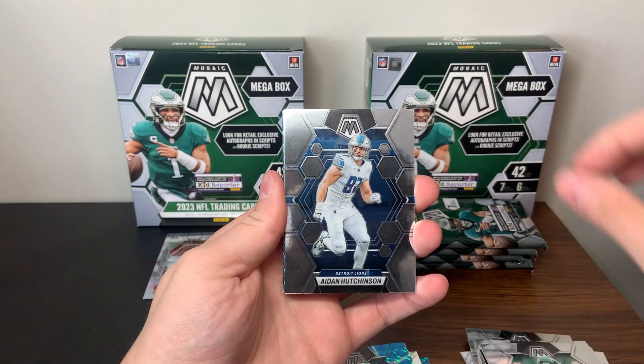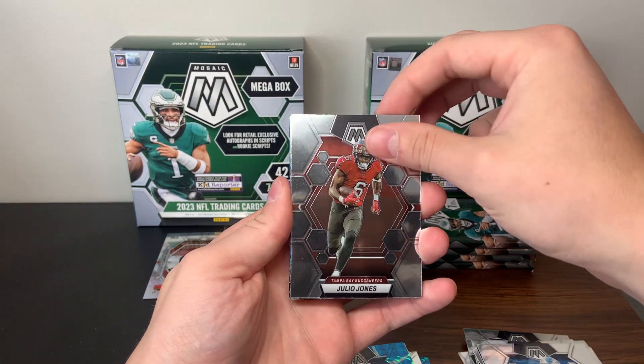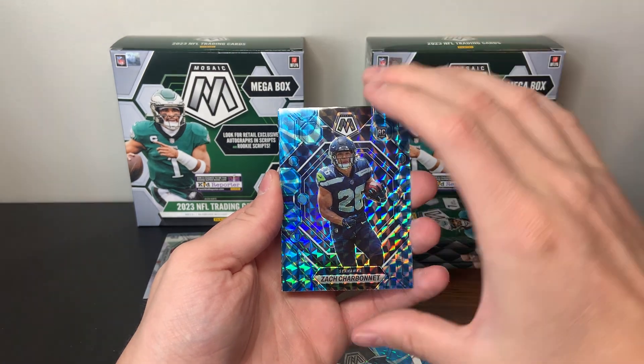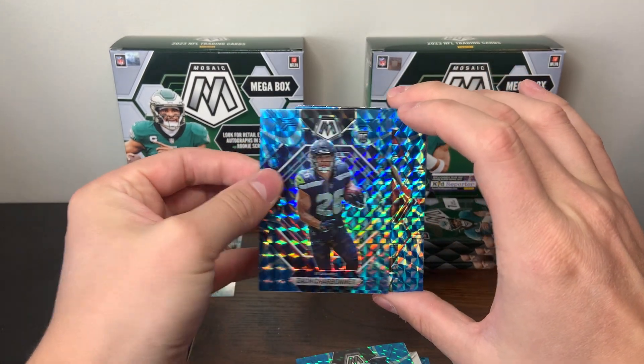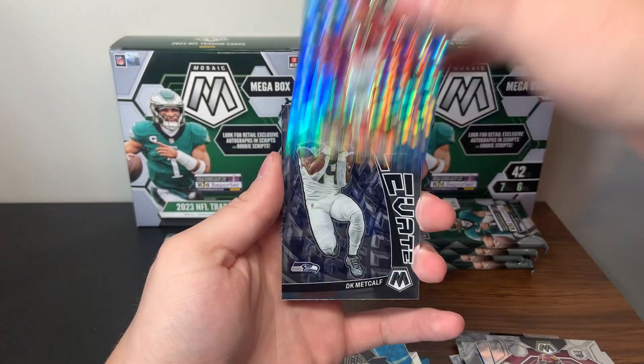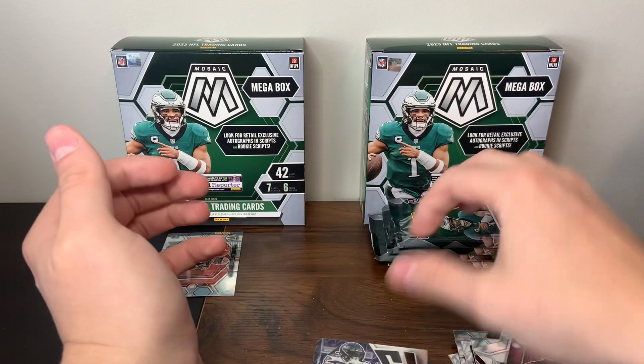There's an Allen Lazard, Aiden Hutchinson, Julio Jones, Emmanuel Forbes. Zach Charbonnet blue reactive — not a bad rookie to get, had a lot of hype in the offseason. Mike Evans, a DK Metcalf elevate.